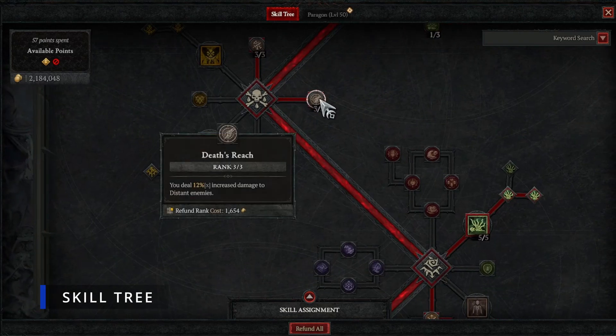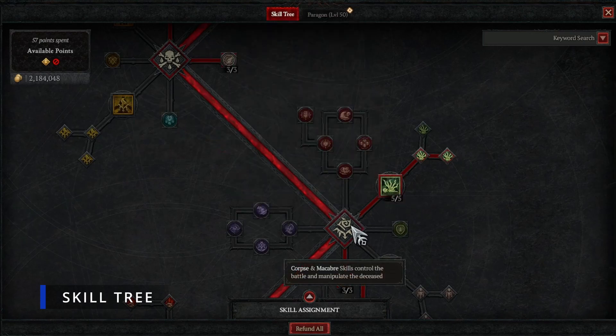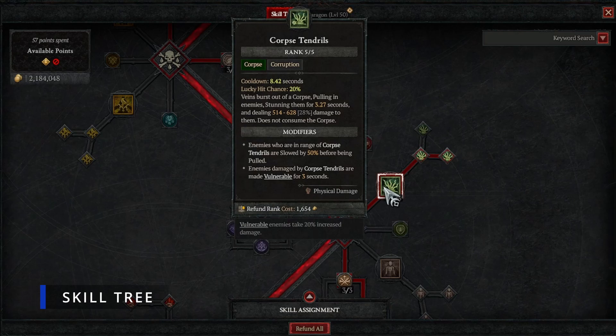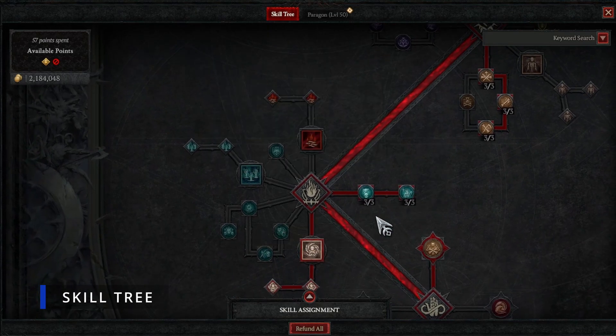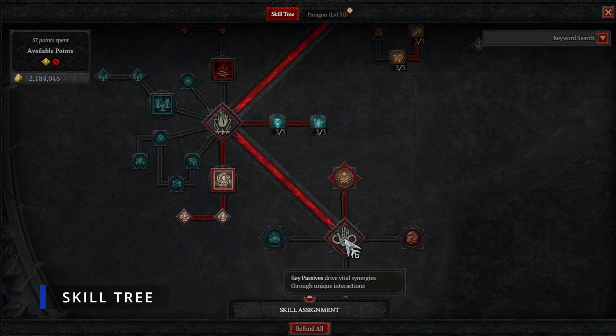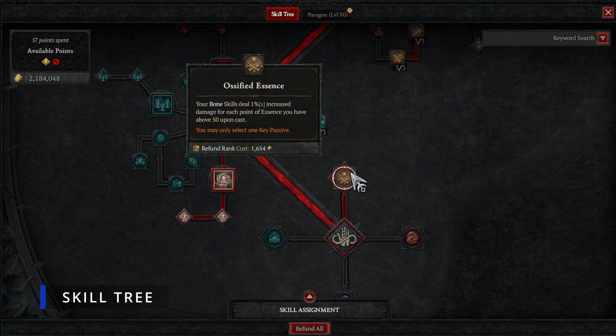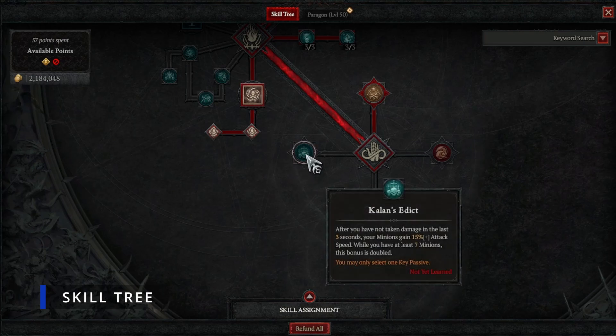For passives, grab Death's Embrace for less damage taken and more damage to close enemies, and Death's Reach for 12% increased damage to distant enemies. Before those, prioritize Corpse Tendrils from the Macabre skills - it groups enemies, stuns them, slows them, and applies Vulnerable, which is super important. Get Enhanced Corpse Tendrils and Plagued Corpse Tendrils. Then get your ultimate, Bone Storm, plus Prime and Supreme for the 20% increased critical strike chance. For your capstone passive, take Ossified Essence to boost bone damage.